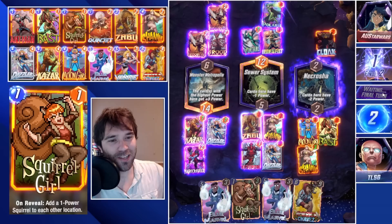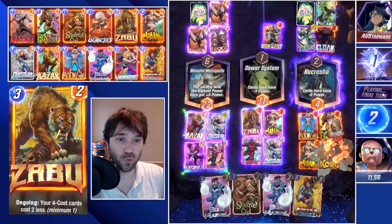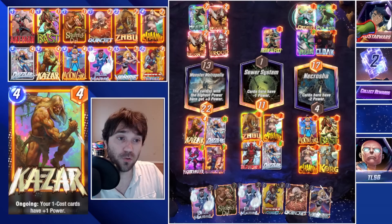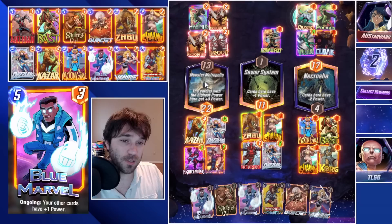Is it enough? Probably not, but we can hope. Squirrel Girl would give three plus one from Kazar, but we gamble and let it play out. They move their Vulture, which is why I invested in Monster Metropolis and Sewer System — I assumed they'd push that power. We get a Hawkeye and a Cord, and would have been better off with Squirrel Girl in Monster Metropolis. Cosmo comes down, but we finally get the trigger from our Dazzler — we find the win from the double Dazzler!